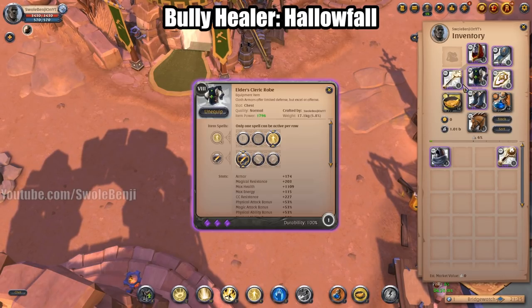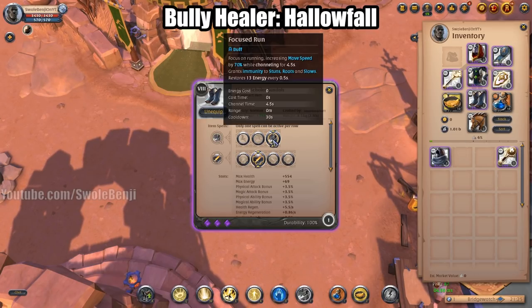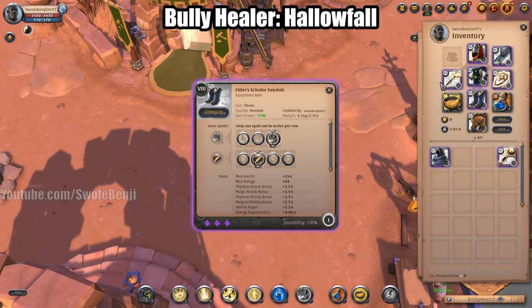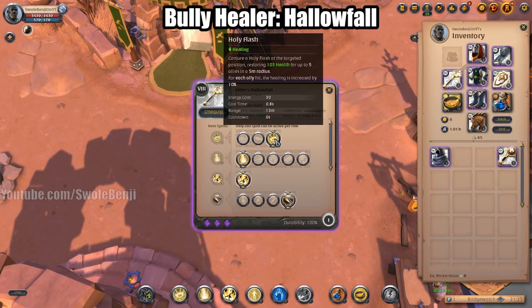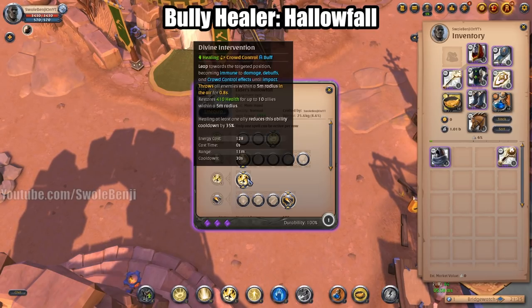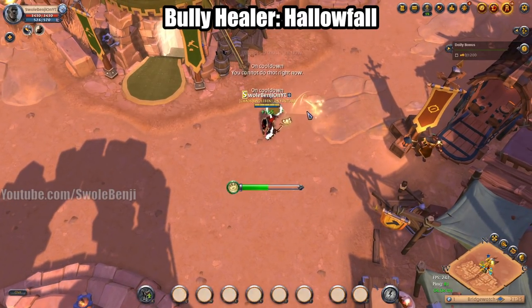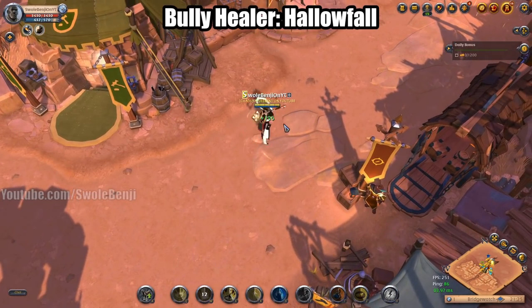You're going to be using the Cleric Robe so you can be immune while you cast spells, and Scholar Sandals so you can't be knocked around while running away and can regenerate mana. The spells: use Holy Flash because you're going to be AOEing your tanks and as many people as possible. Also use Sacred Pulse — you can either knock enemies around or AOE heal your allies. And of course the E is an AOE, so just spam it on your allies.